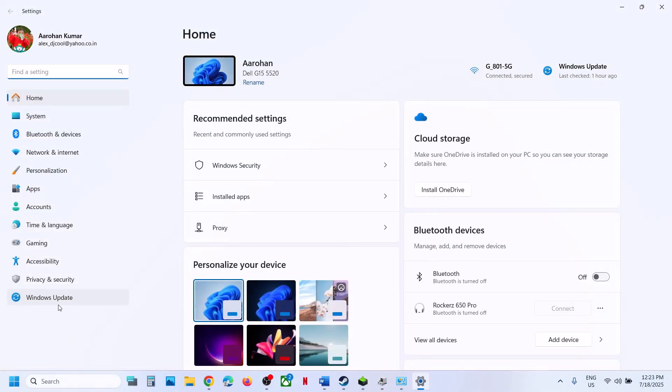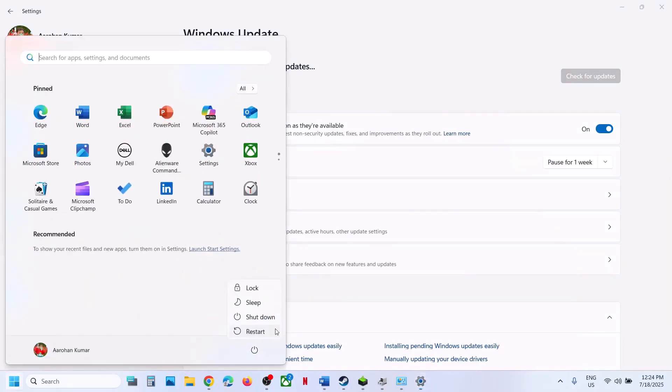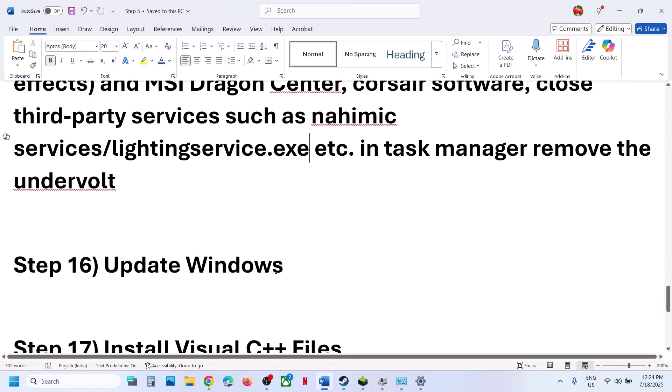The next step is to update Windows to the latest version. Go to Windows Settings, go to Windows Update, and click on Check for Updates. Once all the updates are installed, restart your computer, and after the system restart, launch the game.